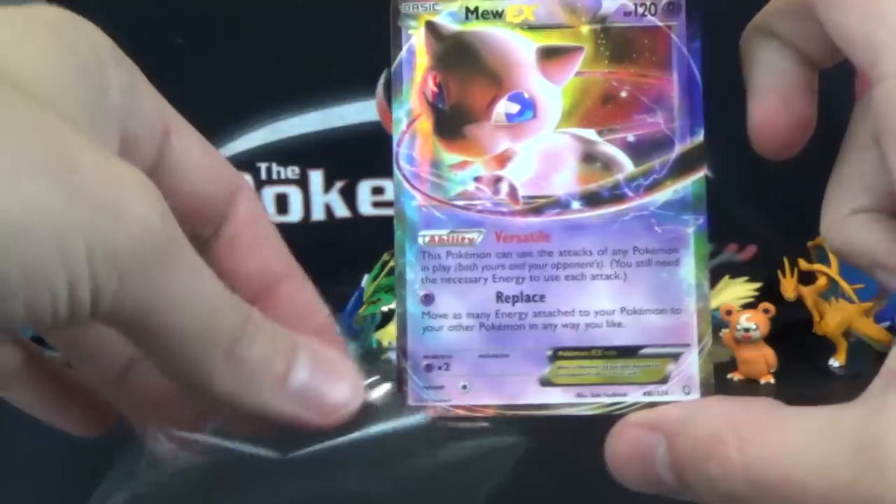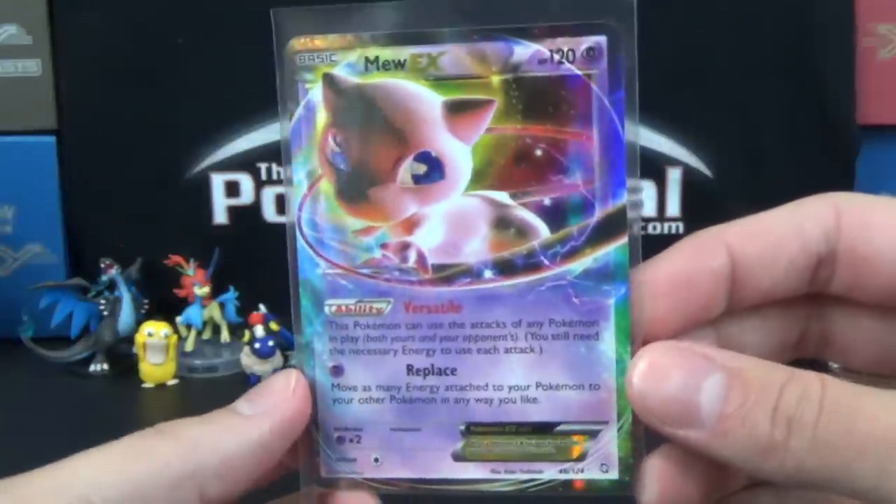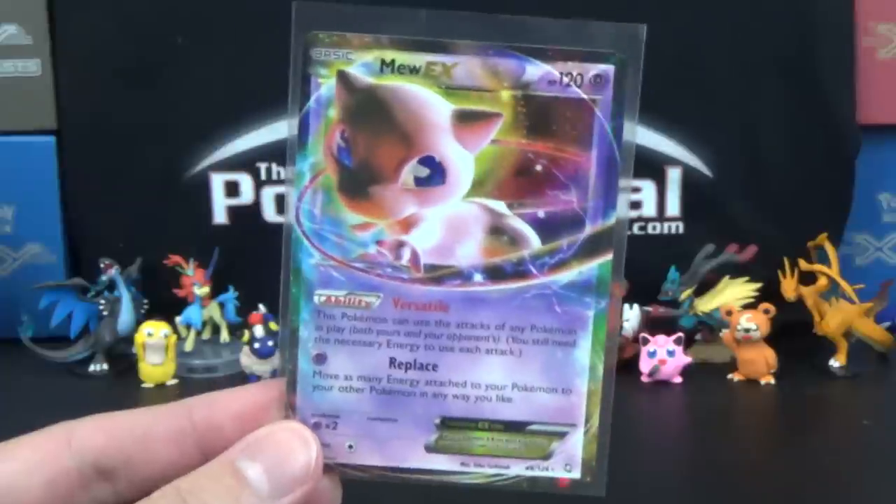There we go — Mew EX, Dragon's Exalted. I thought all my Dragon's Exalted blisters were cursed or something because I wasn't getting anything out of them. But here we go — Mew EX, Dragon's Exalted. That's how we do!